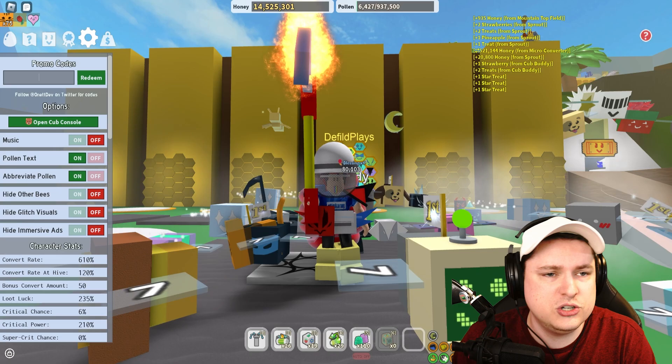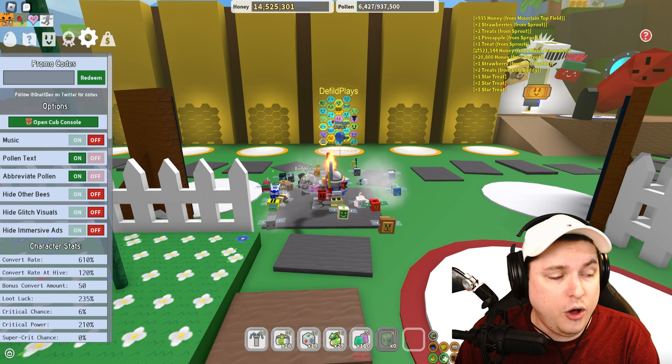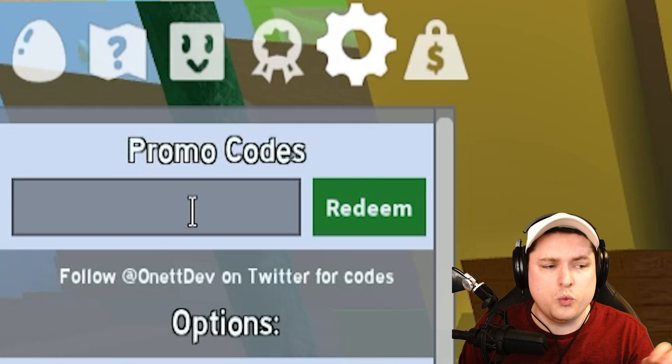I think I'm going to get started with a full update code list. Because of course, codes are always very important in this game, guys — you want to make sure you use them before they expire. Before, they rarely actually expired, but nowadays they actually expire quite often, which is a little bit of a sad thing. So we're going to go over all the codes that are currently in this game, and just check them all together with me. Let's go ahead and get started.